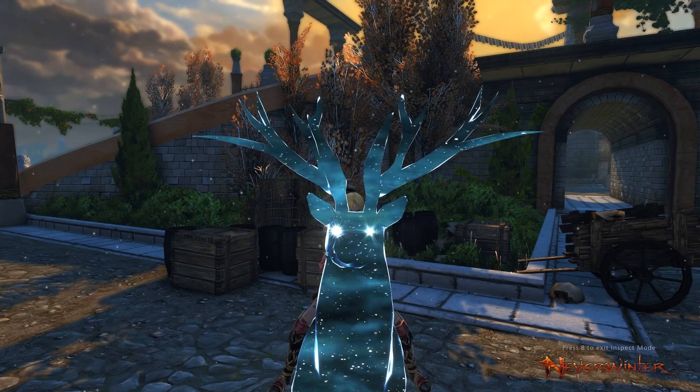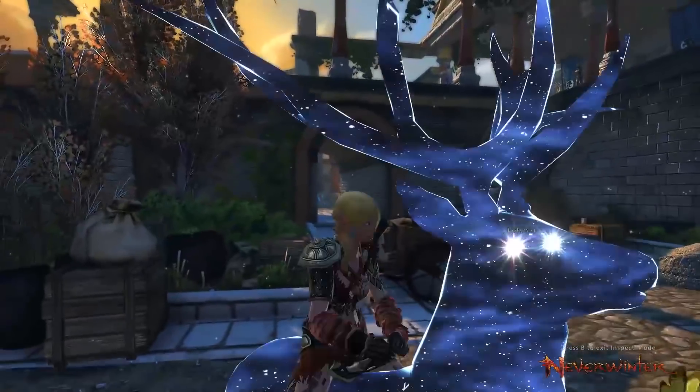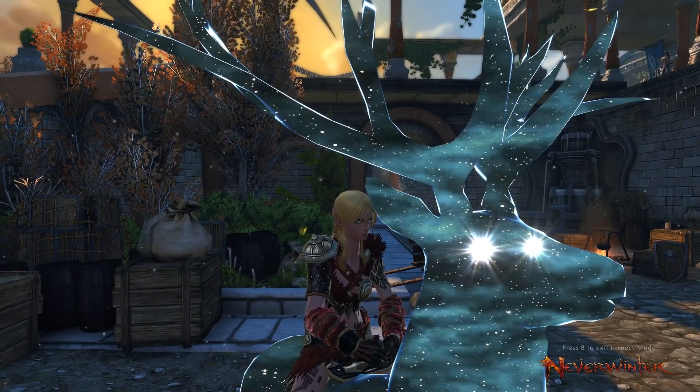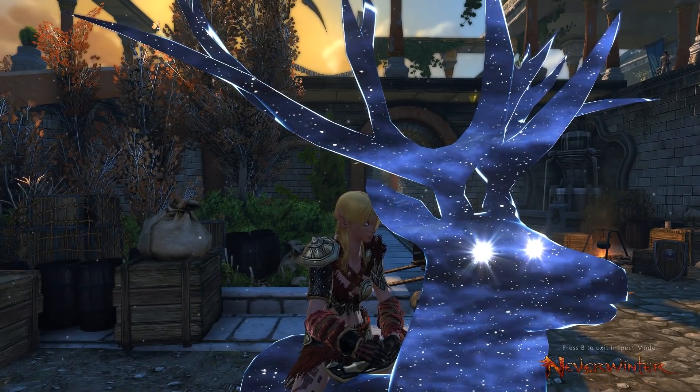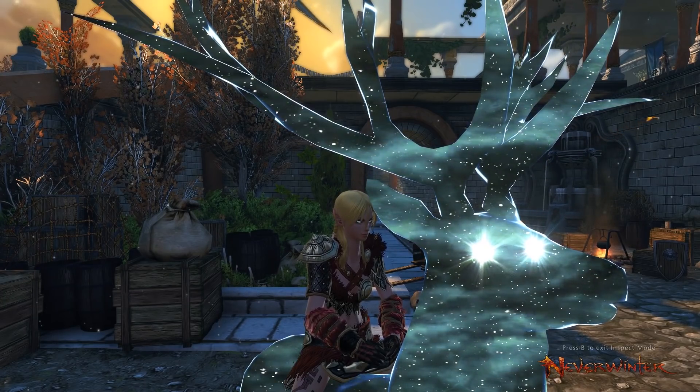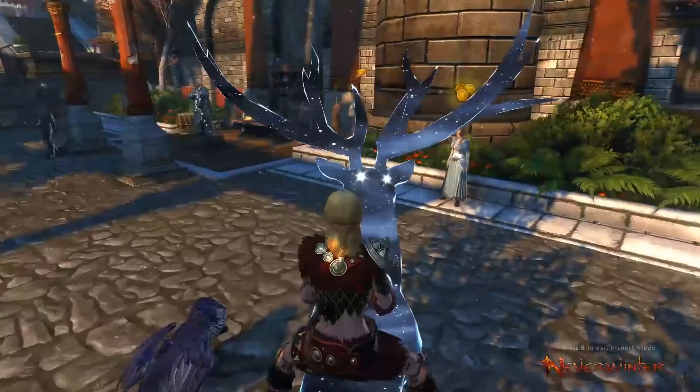I just realized you can't even see me because my mount's in the way. Fun little easter egg: if you're riding a mount like this, your eyeballs change colors the same way that your mount does. I noticed that the other day and it's pretty cool. I wish I could do that in real life with my eyeballs, but I'm not that kind of wizard.